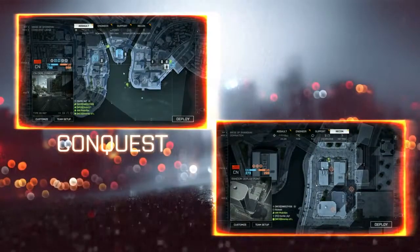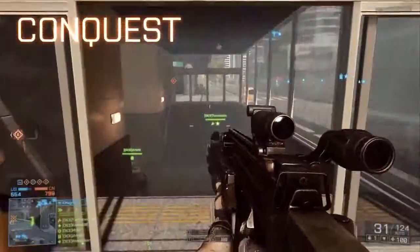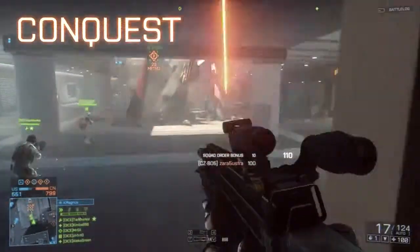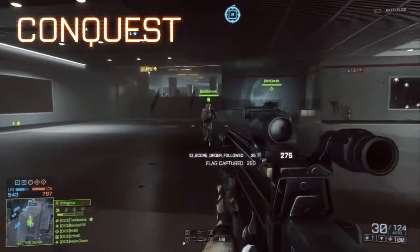In the Battlefield 4 Beta, you can participate in Conquest and Domination game modes. The full game will have additional game modes to enjoy. In Conquest, your team's objective is to capture key positions in the city to gain control of the battlefield. Be sure to keep an eye on the flags, as they'll show you which team currently has control over each area.